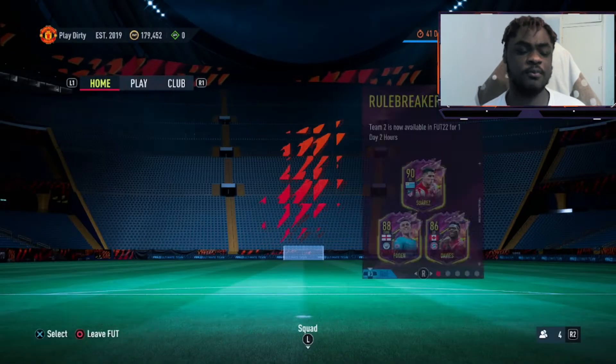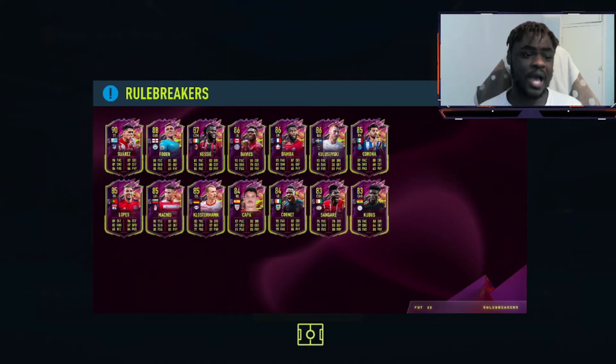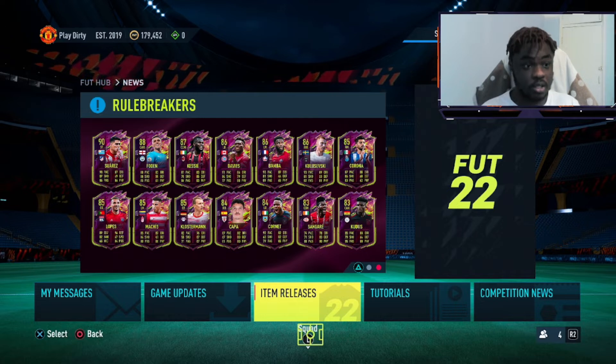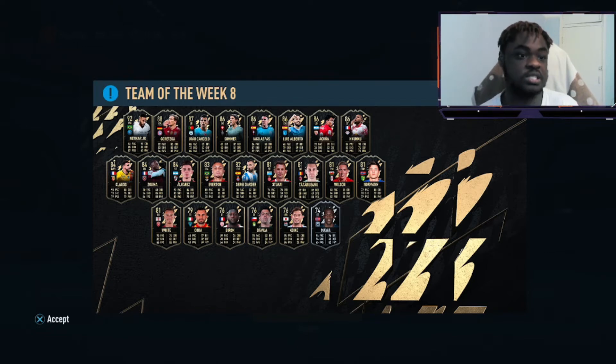Into our player picks — you guys have seen the new Team of the Week. It is absolutely unbelievable. You've got 92 Neymar, Goretzka — who already looks insane with his normal card, imagine the inform — Joao Cancelo, Nkunku, and also Aspas among others. Those four are the ones you want to get.